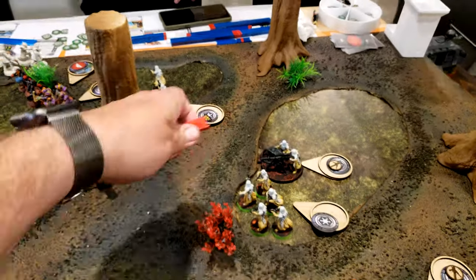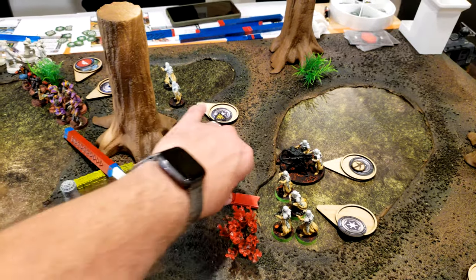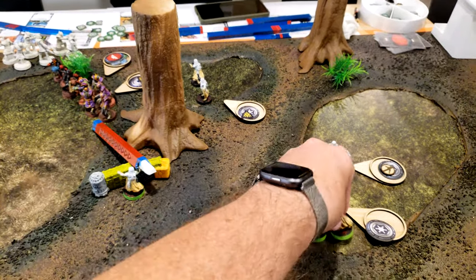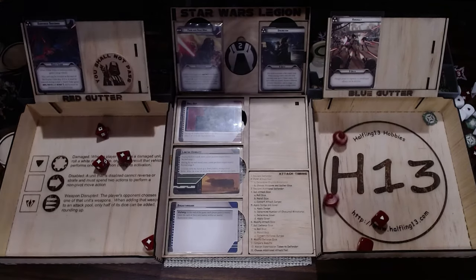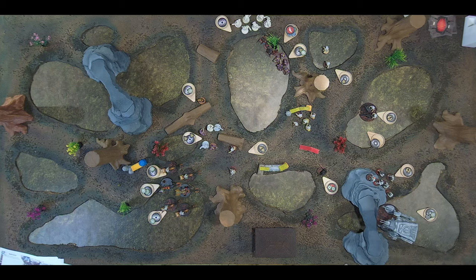Last core pick — these guys are going to move forward twice, get up to the boxes within range one, fill in, and throw grenades at the Black Sun. Scoring five hits — one for cover, so four. They don't have the dodge. Save one — two dead. How many? Four. Two dead. Yikes.